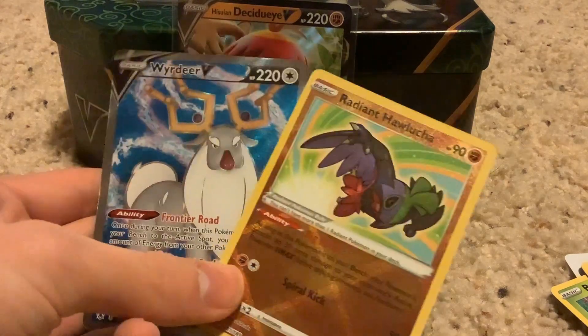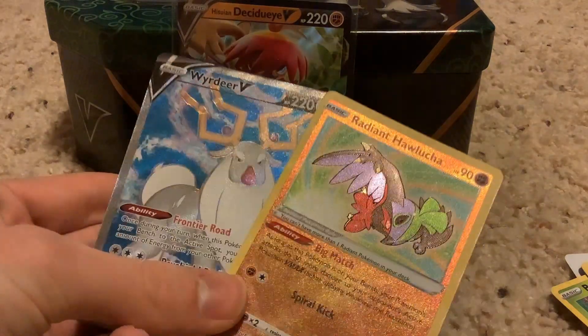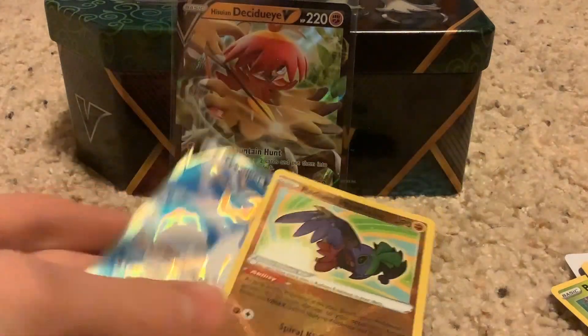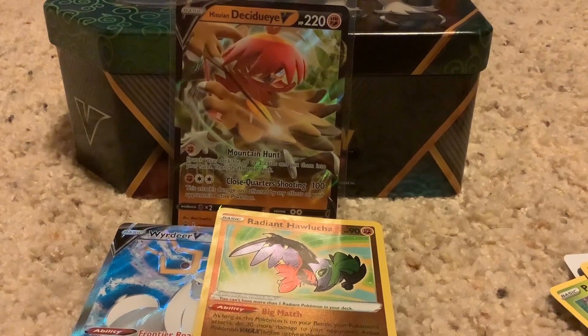Yeah, Radiant — really nice looking. Radiant Hawlucha has a good shiny, and a full art from the same pack. It's not bad. See you tomorrow!